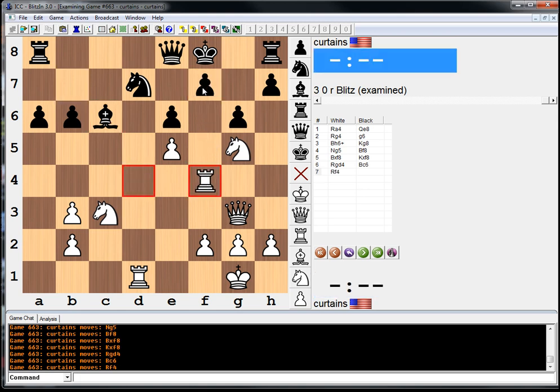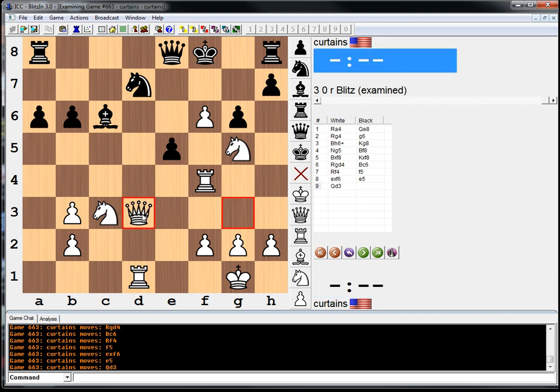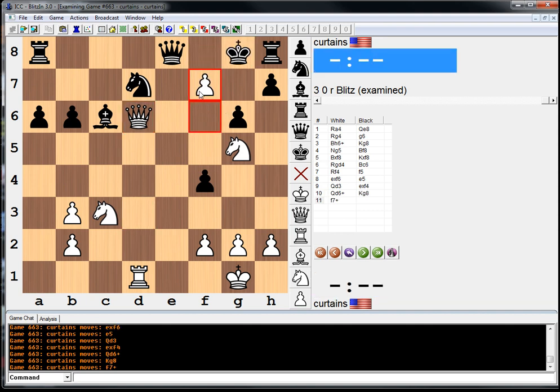We're threatening rook takes f7 — huge disaster. Takes e5, and after queen to d3, black resigned, because if pawn takes rook, queen d6 check followed by f7. Hope you guys got that one right. Always look out for those rook lifts in positions like this — it's a way to get the rook into the game pretty quickly. Alright, thanks. See y'all later. Bye-bye.